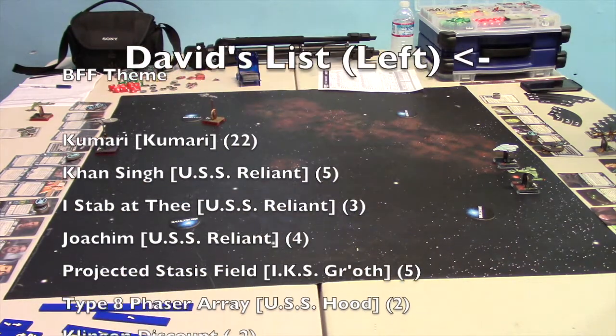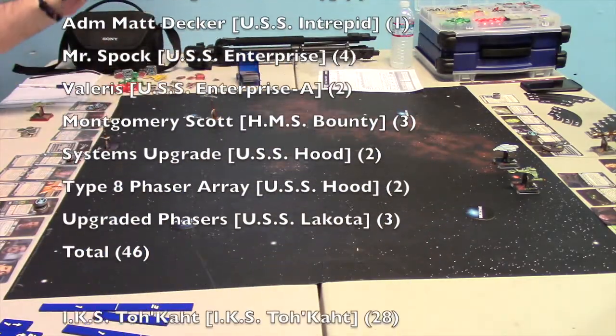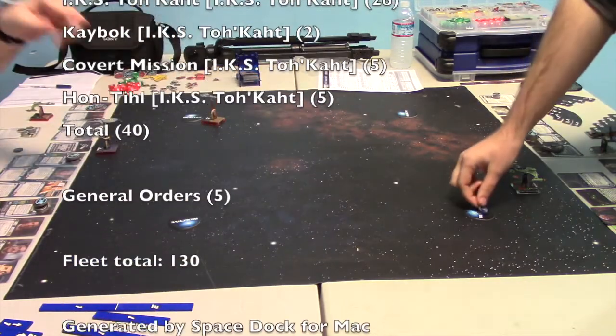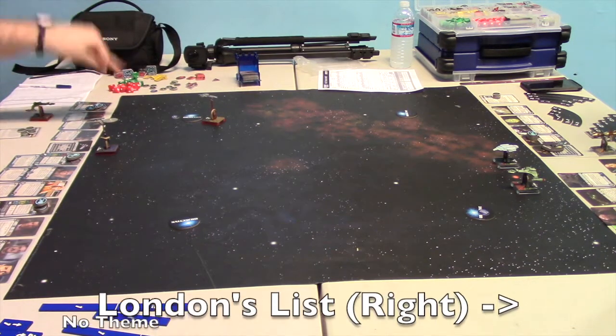Players you know: David — that's me, I'm on the left — and London. My list is the Kumari, Khan, Yoakim, Enterprise-A with the Tokat booster — that's the mirrored 4-chop. We'll get into more specifics as we go.